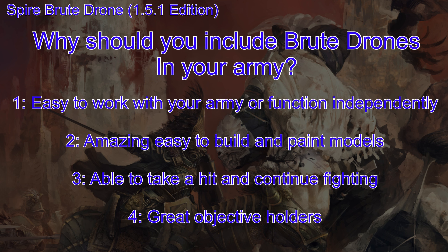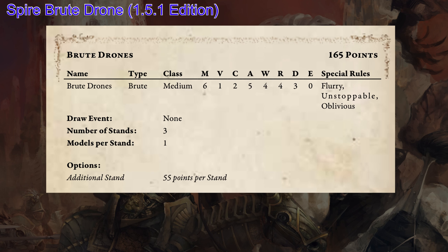So let's look at the unit profile and see how they do all these amazing things. In the 1.5.1 edition, not a whole lot has changed with this unit. They're still 165 points. They're Brutes — a medium class unit, which is great because they can hold objectives. They have 6 move, so they're pretty quick on their feet.